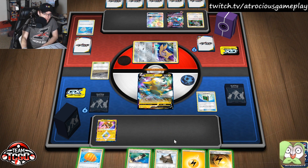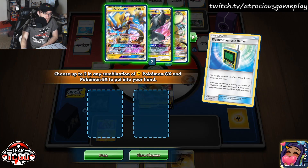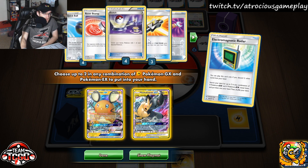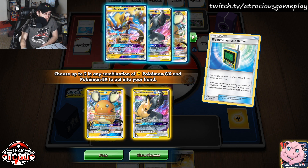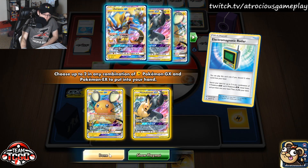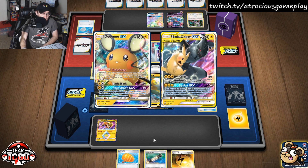We're going to have to use Electromagnetic Radar and throw away Sky Pillar. Trying to think about what I want to do — I'm definitely going to grab Pikarom. Because of the Chaotic Swell, we want to attach to this Pikarom. We have four Switch cards in the deck and the Air Balloon to let Boltun retreat, so I think we're okay.